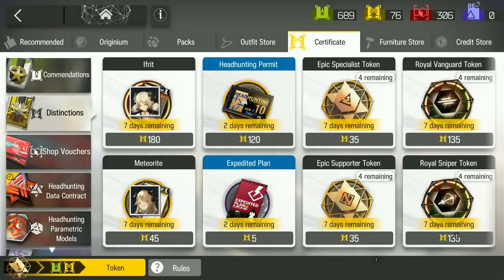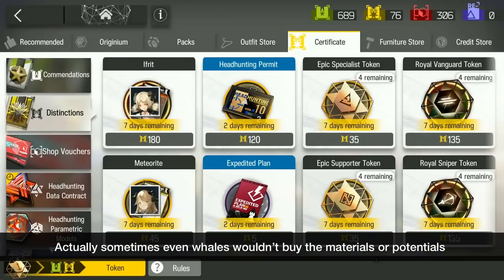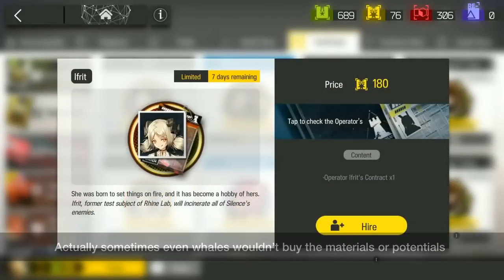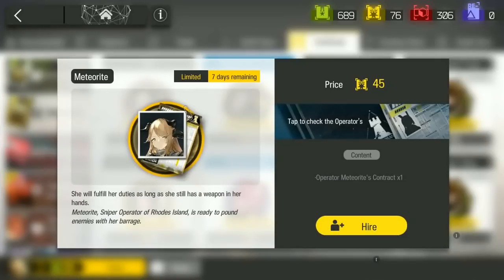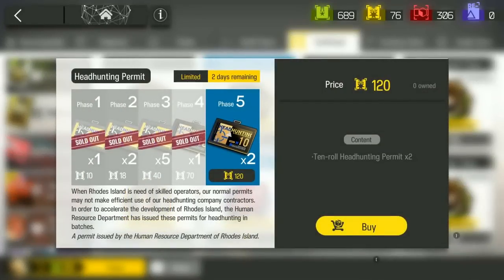For the Distinction Store or Yellow Certificate Store: only buy operators or headhunting permits. The rest of the items — materials and potentials — are for whales. When you first start out, saving distinctions for operators is reasonable. If there's a 5-star or 6-star you've been eyeing, you may as well save some certificates for them. But understand it would be more worth to get more pools since you can then have a chance to obtain more operators instead of just one. However, when saving for headhunting permits, do not buy them halfway — you should buy out all 5 phases within 1 month. It takes 258 distinctions to completely buy them, so save slowly. If you buy halfway, you lose value and don't get the cheaper discount from Phase 4 and Phase 5.